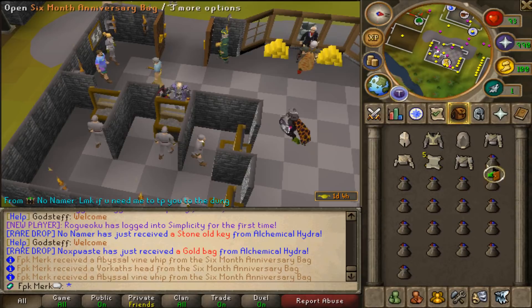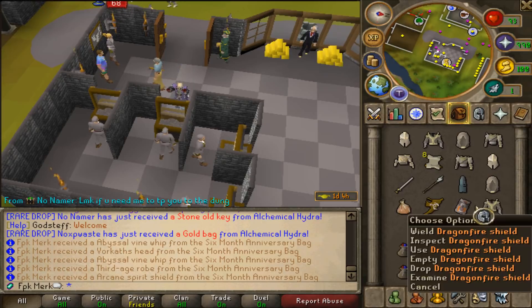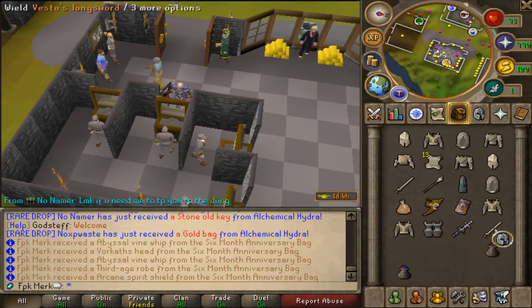Surreal Robe Bottom, Statius Full Helm, Surreal Robe Top, 100 mil notes, VLS, Vesta Spear, Third Age Robe. Gold bag, Arcane Spirit Shield, Dragonfire Shield, Surreal Robe Top, Bandos Boots, AGS, Vesta Longsword — and that's the last one of this inventory.